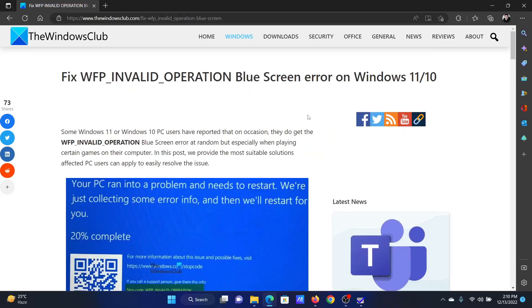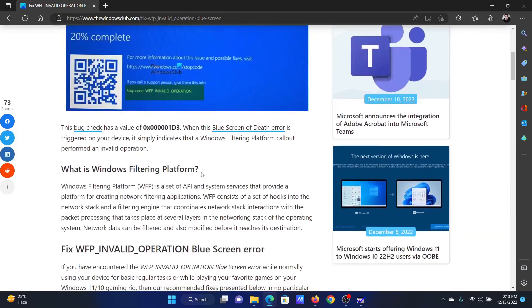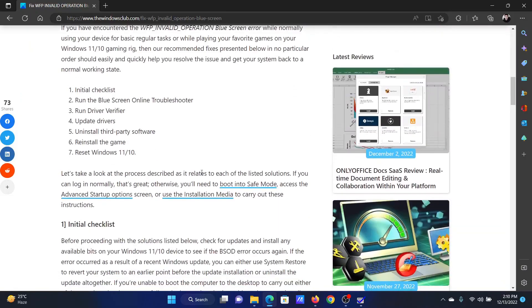Welcome to the Windows Club. If you encounter the blue screen error with the error code WFP_INVALID_OPERATION, then either read through the article on the website or simply watch this video. I will guide you through the resolutions. The first solution is to run the Driver Verifier tool to verify the drivers, whether they are signed or not.